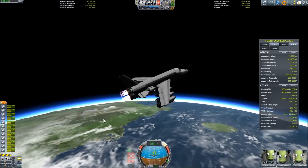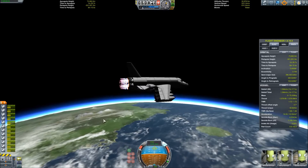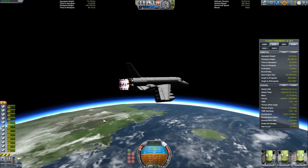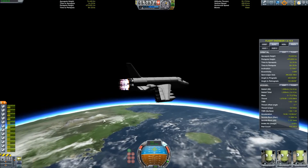Now that we have pretty much all of our climbing out of the way, I'm going to tip over and start thrusting sideways. We've got to build up that horizontal velocity — lateral velocity — so that we can get into orbit. Just going high is not very fuel efficient.